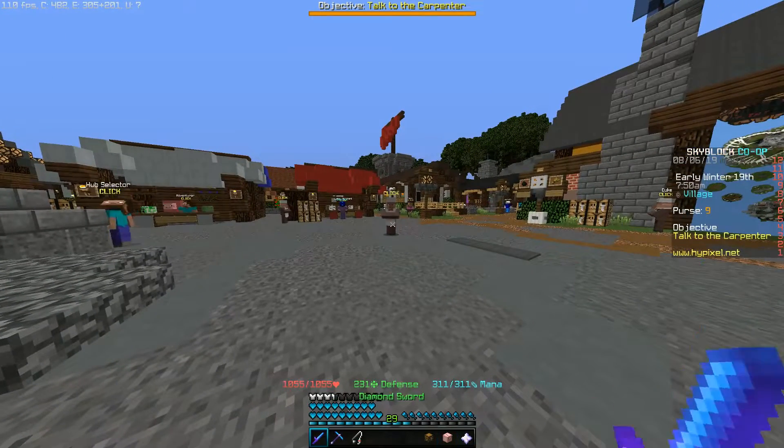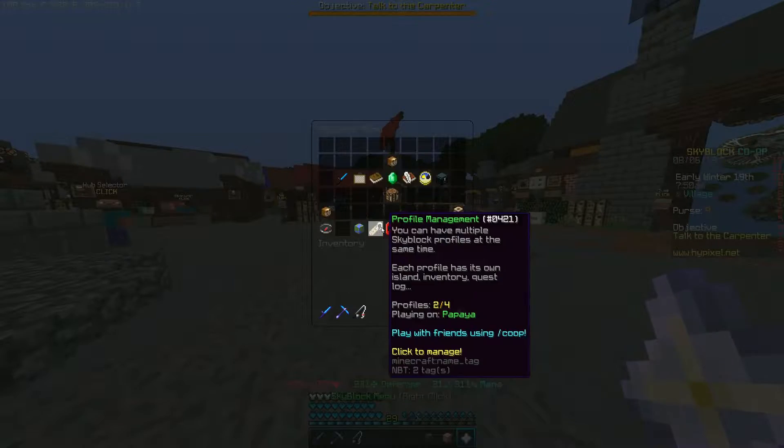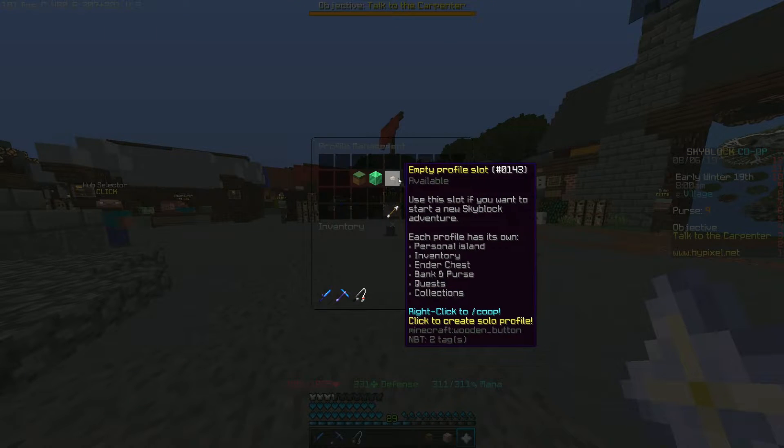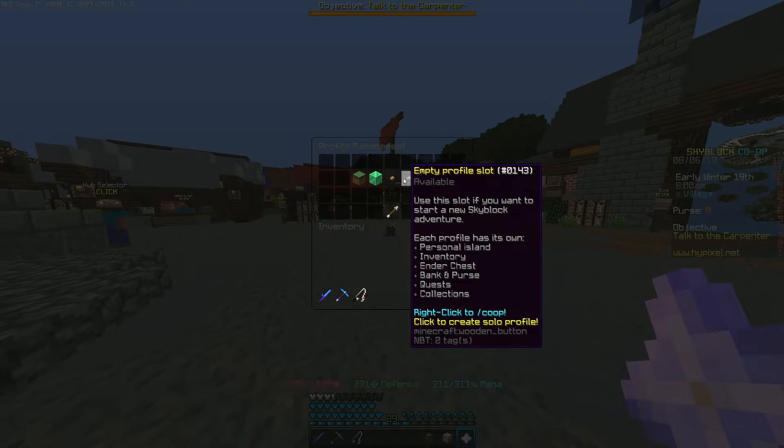So what you do is you go to your nether star menu. You go to profile management — it's the name tag at the bottom. And you can see all the profiles you have created or empty profile slots.